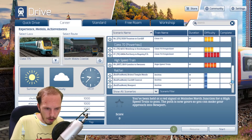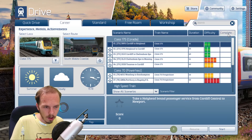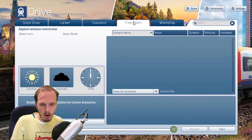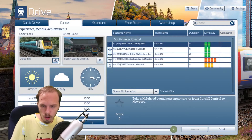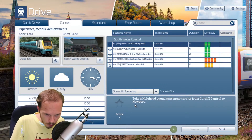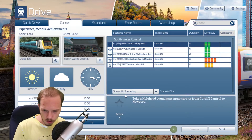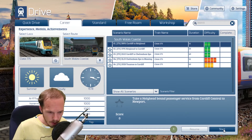It's probably the number of people who've driven it and the achievements. Train name, duration, difficulty, complete. Standard — you can't really edit that. Free roam, Workshop. We need to go to Career, which is what we are doing. Now let's see — take a Holyhead bound passenger service from Cardiff Central to Newport. That is fantastic! So it's summer, cloudy, 3:80 in the afternoon. Let's get started, shall we?